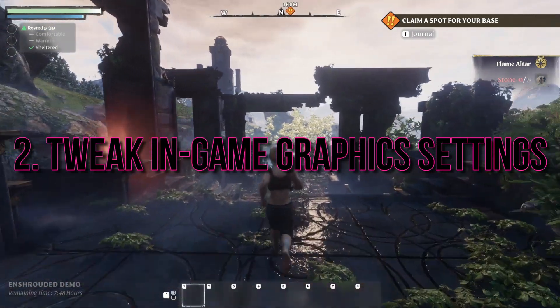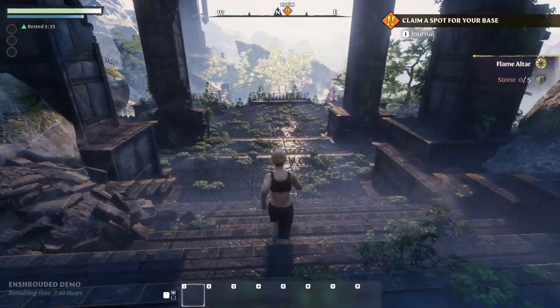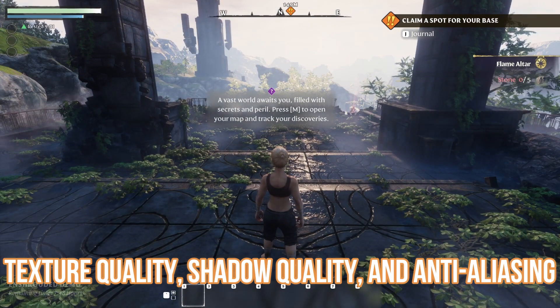Now, let's talk in-game graphics settings. Lowering some options can ease the demand on your video memory. Experiment with settings like texture quality, shadow quality, and anti-aliasing.